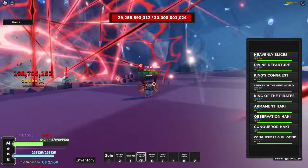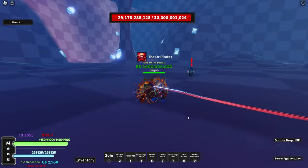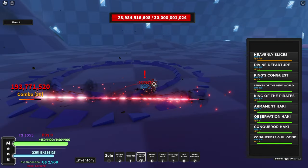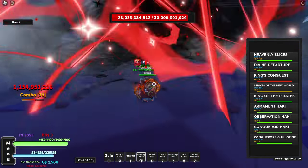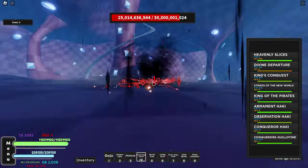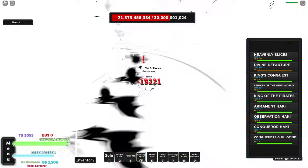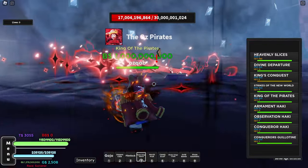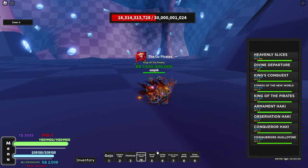We equip some accessories as well to boost damage - that should help. After equipping, we use Shower of Mochi and our damage has gone up significantly. We're doing way more damage with the sword now, thankfully. We're only using the sword because we can't use Gear 5 or some overpowered Dough fruit since we've got the Dough fruit equipped right now.